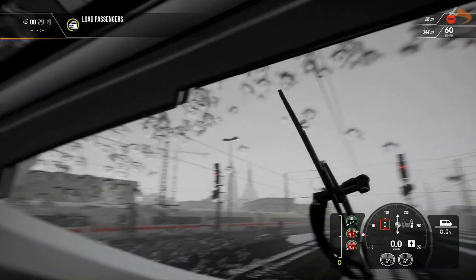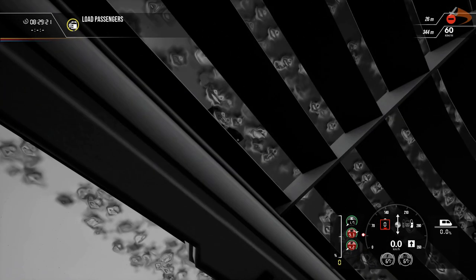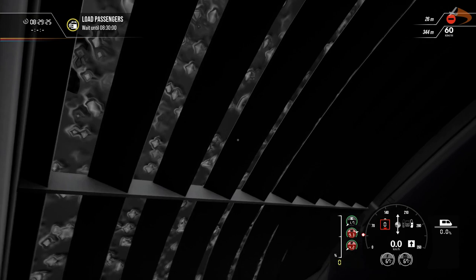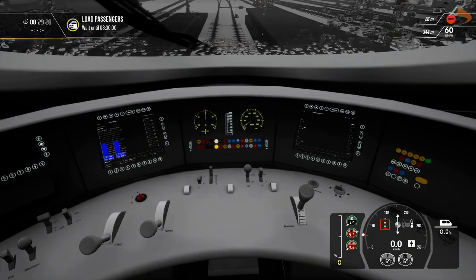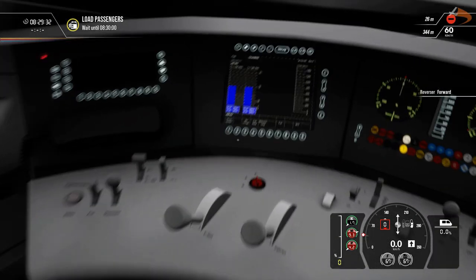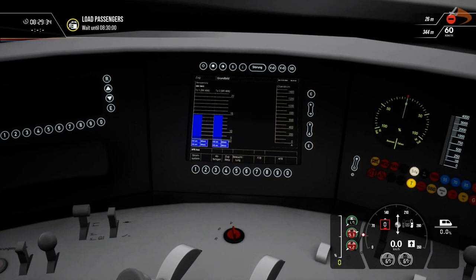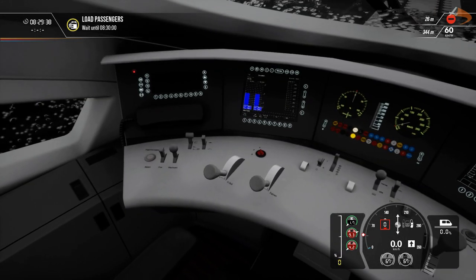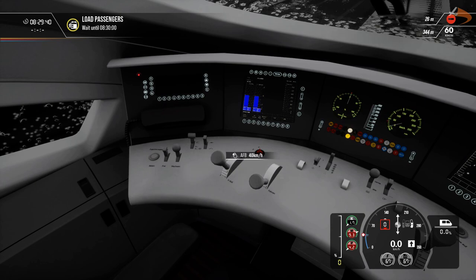I'm going to look at the windshield as well. In fact, that's gone completely — even up there, it's completely frozen. It's going to be an interesting train to drive. So make sure everything's set up ready for our travel today. Reverse is forward, wipers are set, and we'll turn on the AFB. We'll set that up to the speed limit right now, which is 40km an hour.